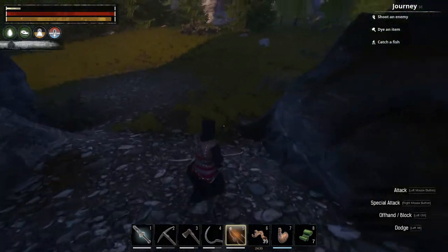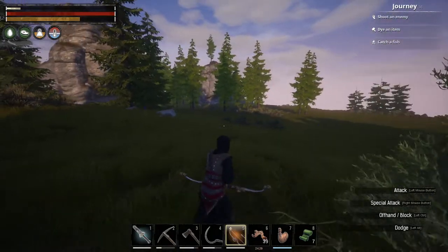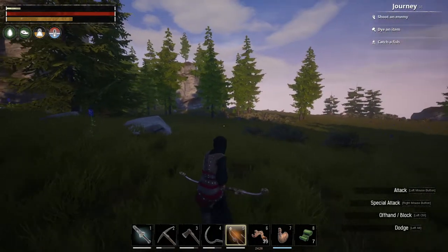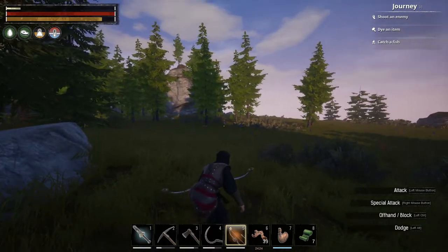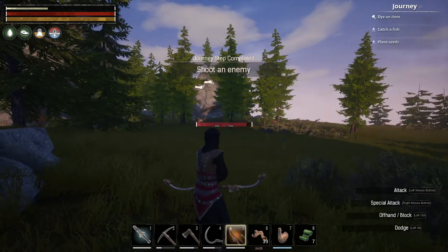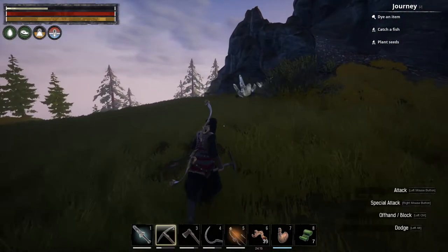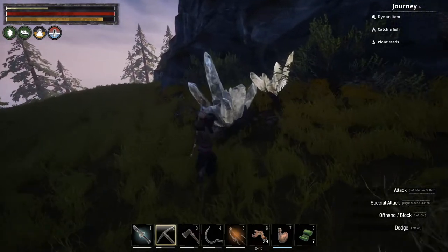I made a bow — this bow looks cool. We have to just shoot an enemy. Let's see if we can one-shot. I've got flint arrows though; I was too lazy to make the iron ones. Oh, look at that — black ice over there. So we got that journey done and I think that completes the chapter.